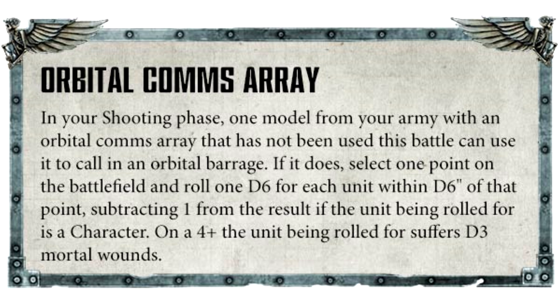The preview of the Orbital Comms Array rule says: in your shooting phase, one model with an Orbital Comms Array that has not been used this battle can call in an Orbital Barrage. Select one point on the battlefield and roll a D6 — for each unit within D6 inches of that point, subtracting one from the result if it's a character, on a 4+ that unit suffers D3 mortal wounds.